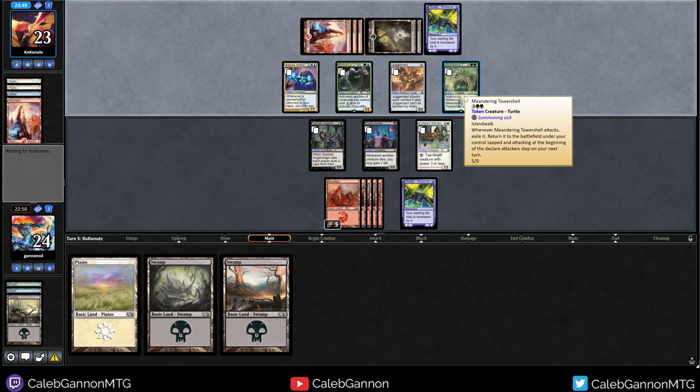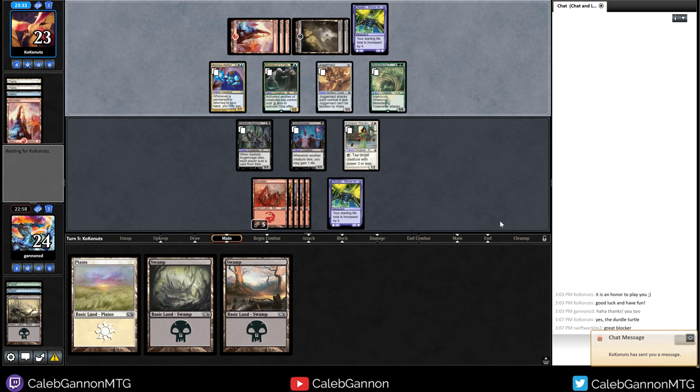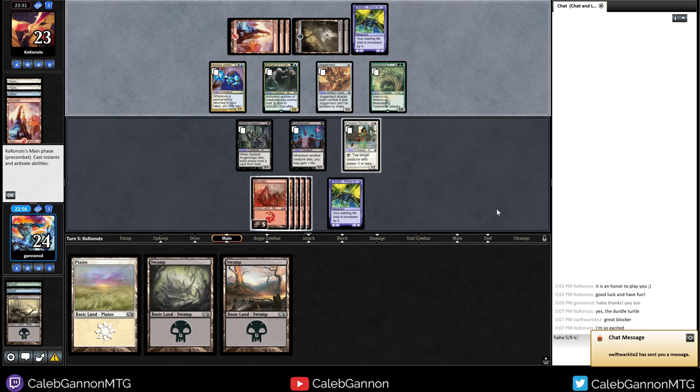Island walk? What is this? Five-nine island walk? When it attacks, you exile it. Okay, so this card basically can't attack. That is such a weird card — the turtle turtle. I love it.